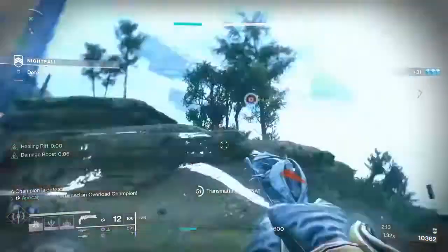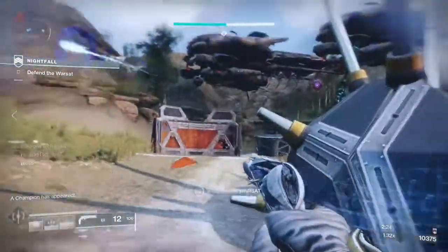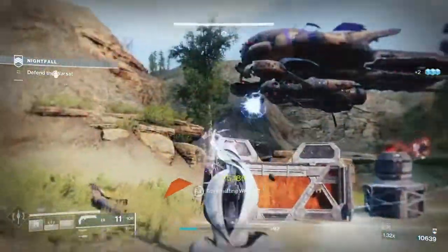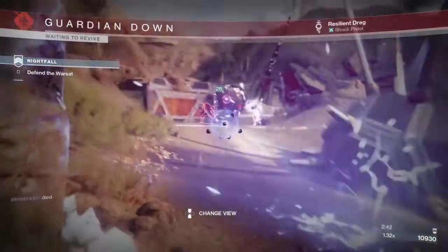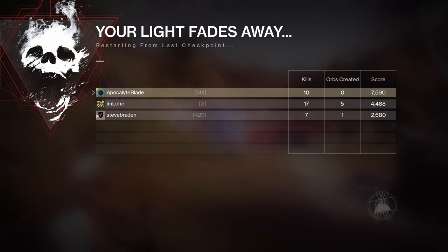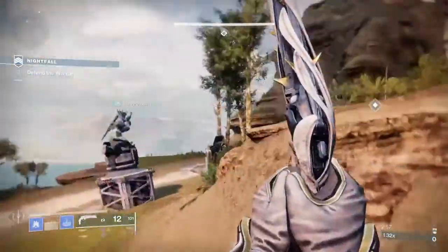If I have Bolstering Detonation and replace the anti-barrier auto rifle, letting my teammates break the barriers instead — since I'm basically playing a support role keeping enemies frozen, keeping my rift up, and sending out healing particles — you'll notice that my rift comes up extremely fast. It says dealing damage with the grenade brings back your class ability. We all died there — I was too amazed by how well this build synergizes and lost attention span.